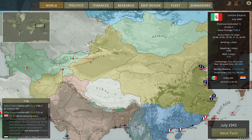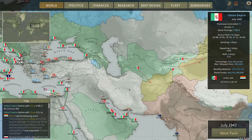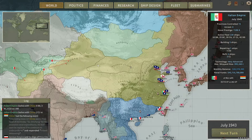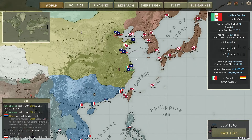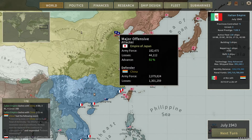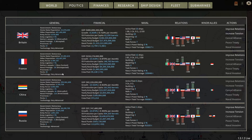Xinjiang would be nice, just to connect Mongolia to the rest of my empire. But again, it's not worth too much. None of the Chinese regions are worth much. And Japan is actually taking northeast China. How close is China to collapsing now? Kind of close — not as close as Russia, having their GDP down to only 37 million.